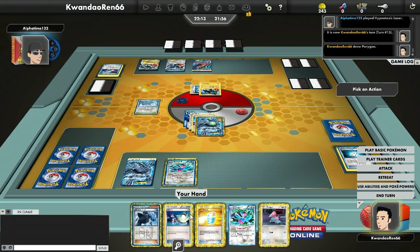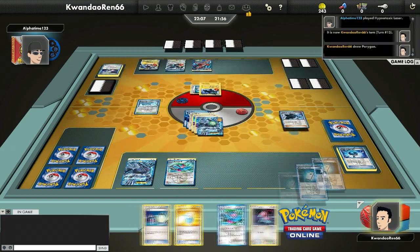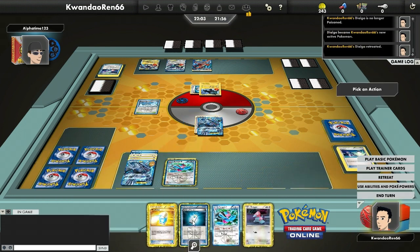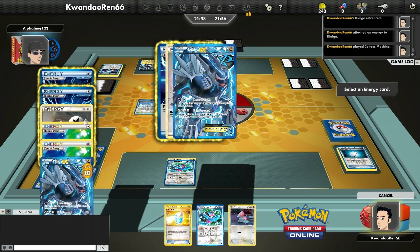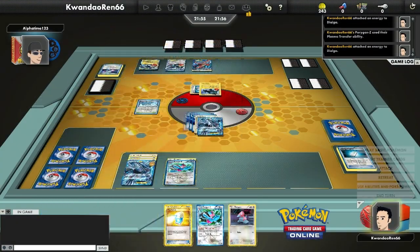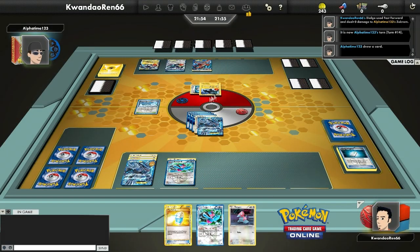He really doesn't have anything again. I have an option to Shadow Triad for a Chorus Machine, go for another Plasma Energy, and switch into the active Dialga to prevent the poison from stacking up. The magic number is 30 damage — if the Tornadus or Dialga got enough energy on it, it would do a scary amount. So I switch to the one with the DCE on it; if I need to retreat I can just use the DCE.